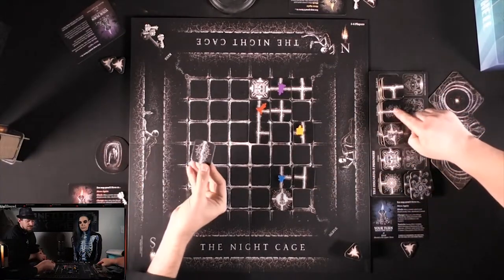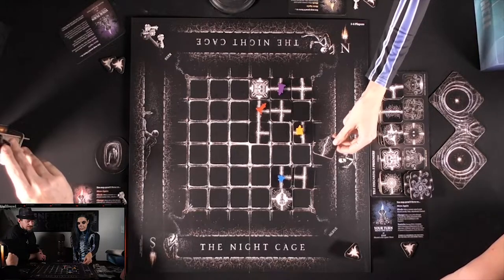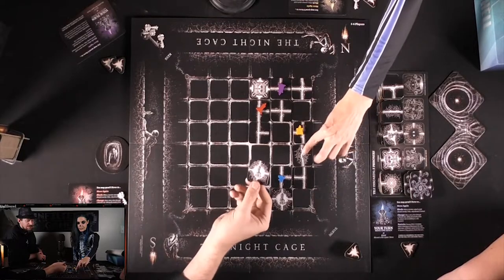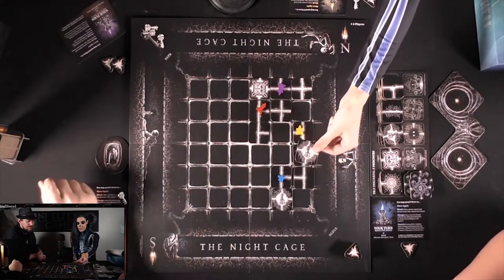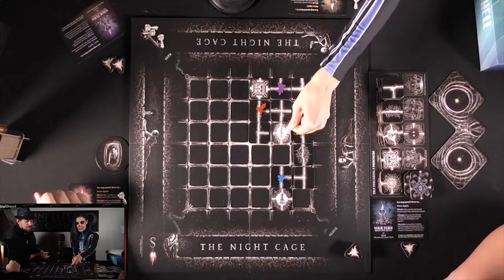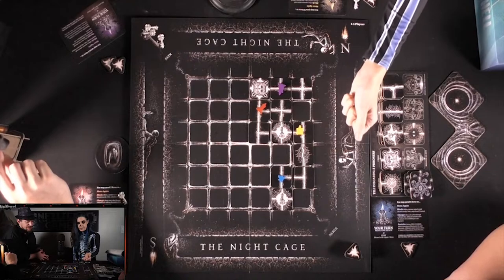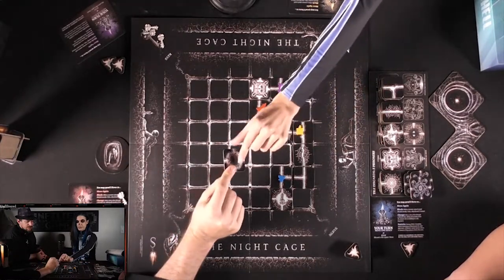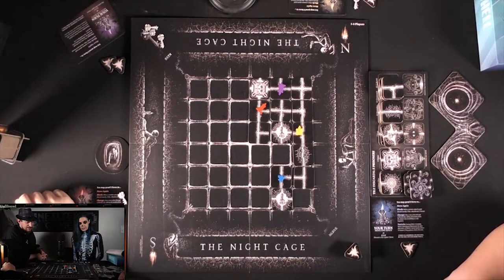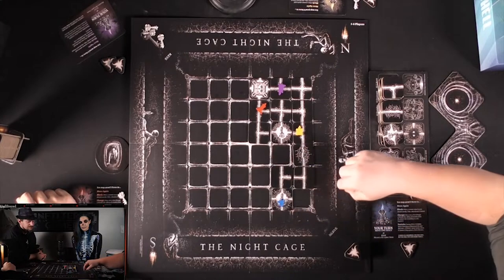Callie moves toward the gate — crumbling tiles — and a new tile is revealed. There's a key spotted but it's not perfectly positioned. Josh might need to move two spaces to get to it. Mike and Callie have keys, Max is about to get one, and there's a key for Josh too — good to go.